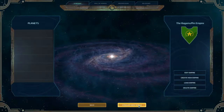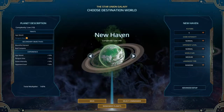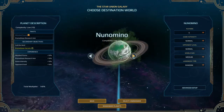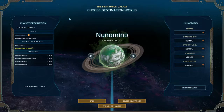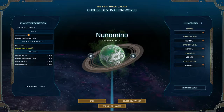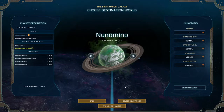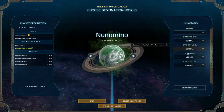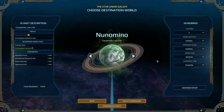With that all out of the way, let's head back to the star map and conquer our first new world. What do we have the choice of? New Haven, Jorath's Final, and Nunomino. Alright, so all planets have traits. I'm going to leave the settings to the default — six players, Game Intensity Normal, Opponent Level for AI Normal, World Size Medium, Landmass Type Random. I'm just gonna leave all that as is.